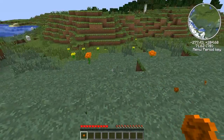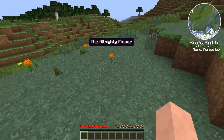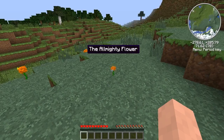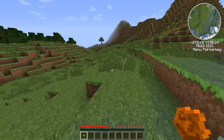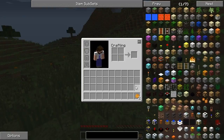Right here, we have the Almighty Flower from the Almighty mod, which is my mod. And as you can see, much like with my last pack, we've got item text. It basically shows you the text of what the item is when it's on the ground — purely a 100% visual thing. And if you don't know, from the Almighty Flower you get orange dye.